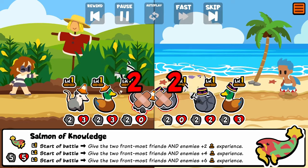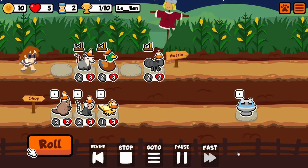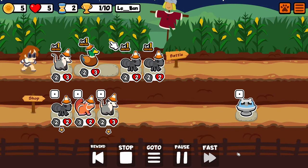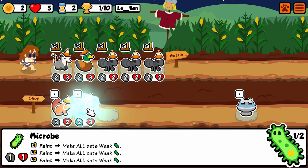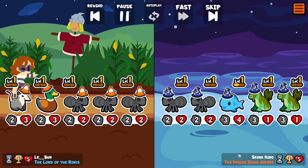That is the Salmon of Knowledge. The Salmon of Knowledge is a tier 5 pet which gives experience to the front two pets on both teams. With any pet that gives things on both teams — like the armadillo, the microbe, the kraken — it's all about preparing better.